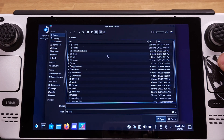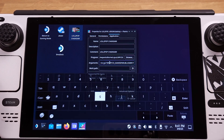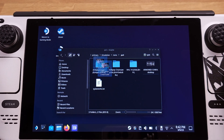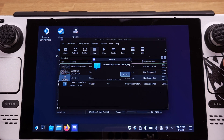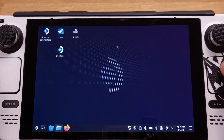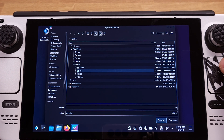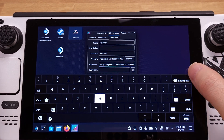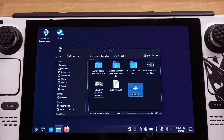I will quickly repeat the process for all my PS3 emulation games — I only have three games in total, so it won't take long. If you have a lot of PS3 games you want to move to Emulation Station, it might take you an hour to do all of them. By the way, I will show the Steam Deck case I'm currently using at the end of this video — if you're interested, please stay to the end.